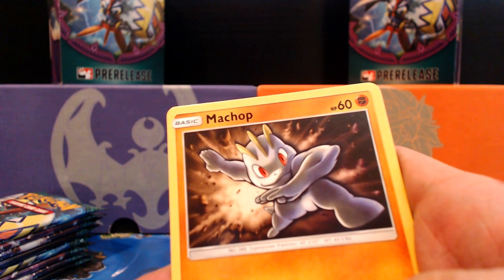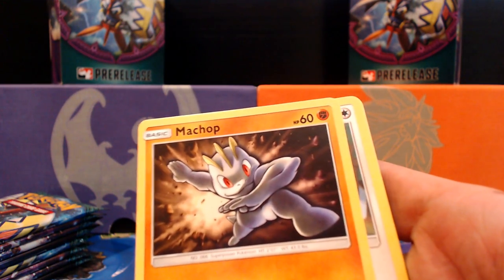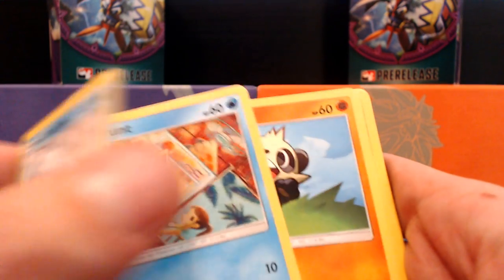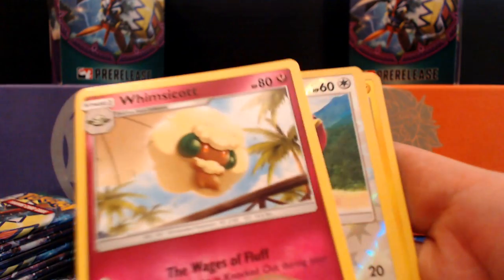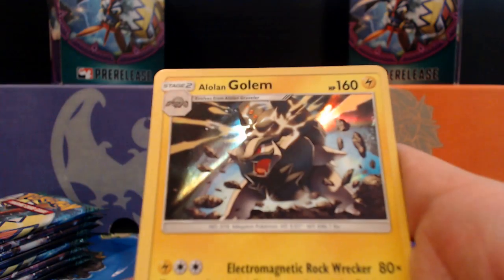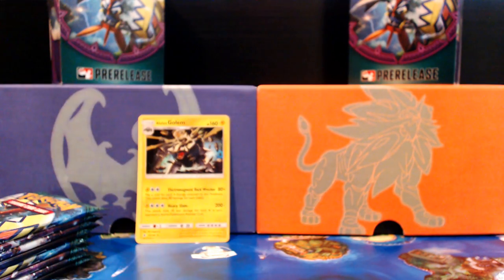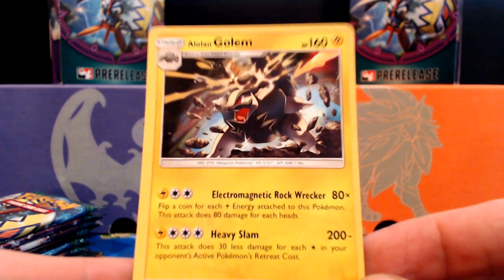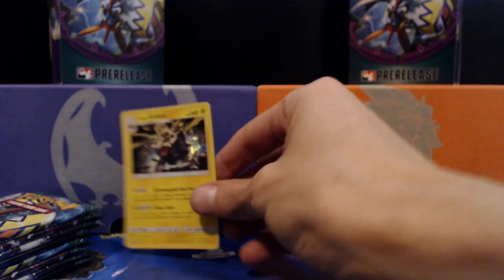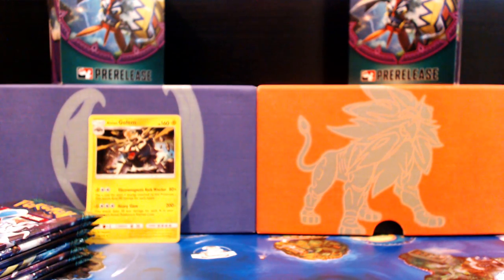We got a Machop — this is a different art style from what I've been seeing. He's not squeezing his arm looking all macho; he's ready to go, he's already going! We got a Slugma — I don't think I've seen him yet. Got a shiny bird, and the first card is a holo — nice, not bad! We've already gotten this guy... wait, I don't think we've actually gotten this one. I think the last one was a reverse, so that's great for the collection.